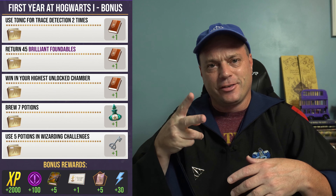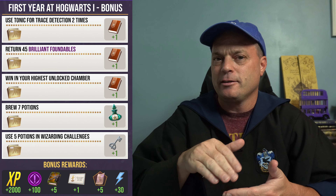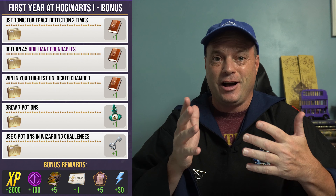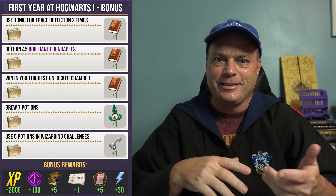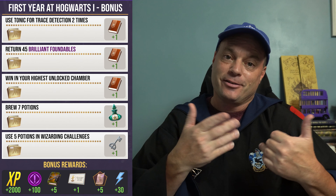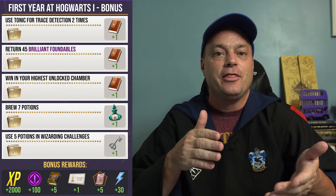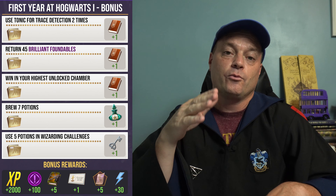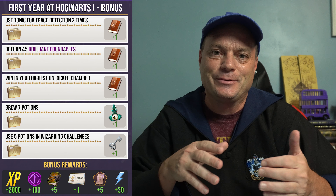Next up is return 45 brilliant foundables, and returning foundables means from the main map. Placing port key images isn't returning a foundable, so this is going to be all Hagrids and Monster Book of Monsters — 45 of a combination of them. That gets you one Spell Book. And the same as they've been putting in recent events: win in your highest unlocked chamber. For me, that's now Dark Five after this past Saturday. For you it'll be whatever your highest chamber is, which will then unlock the next chamber. That also gets you one Spell Book.